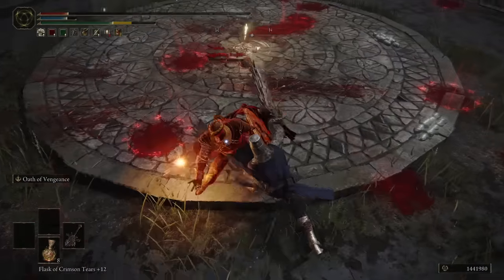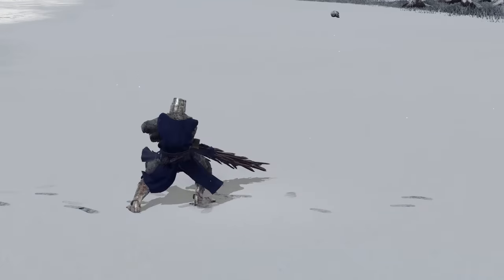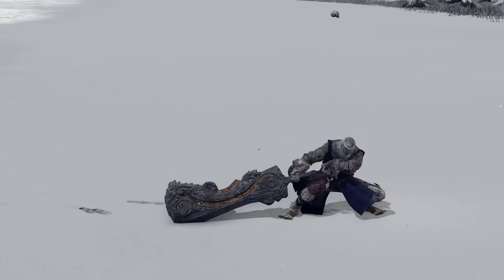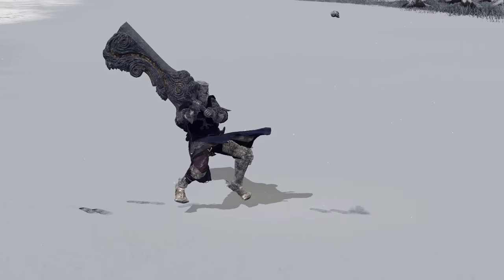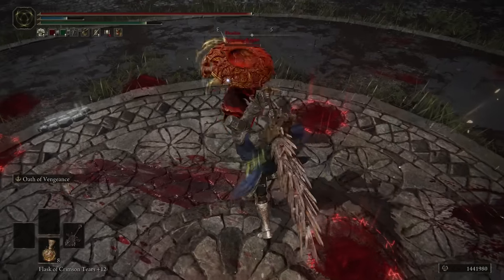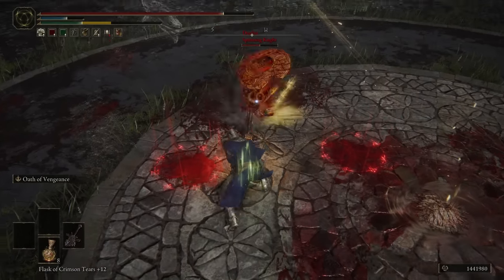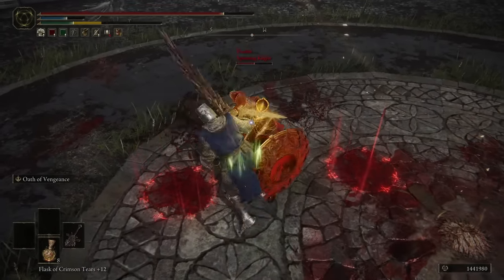For 8 of the Colossal Swords out of those 11, the R2 is a really awful, slow, awkward overhead slam that follows up with another uppercut overhead reverse slam. This attack is very easily avoidable and offers basically no forward momentum at all, giving it little roll catch or punish ability.